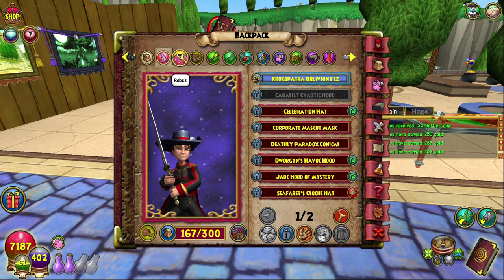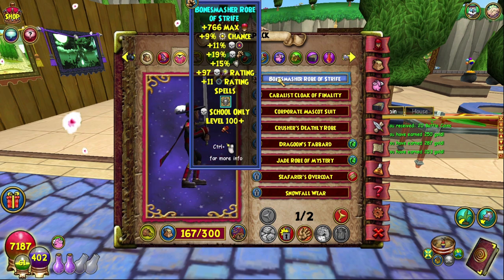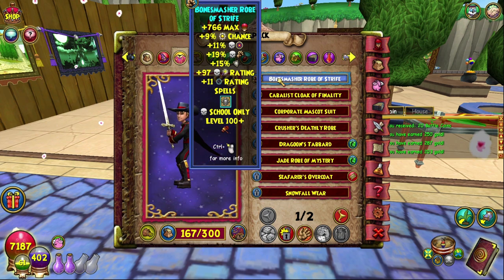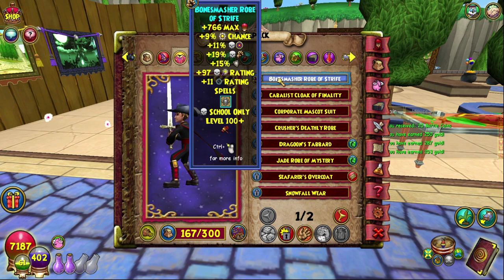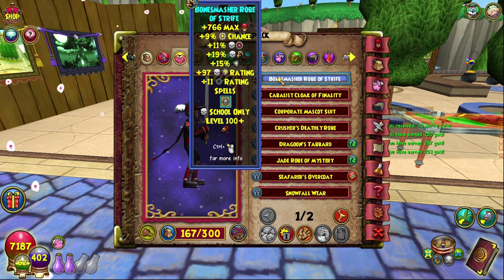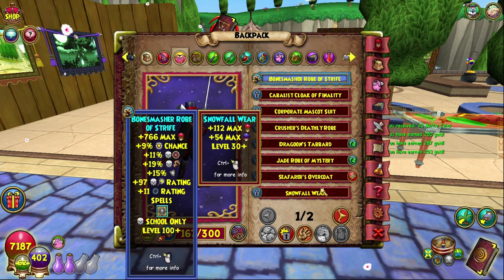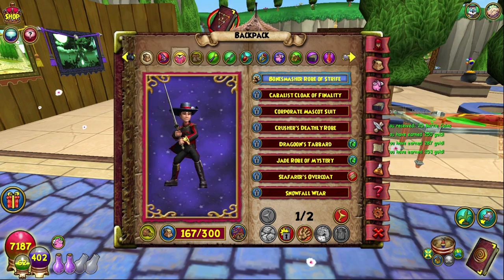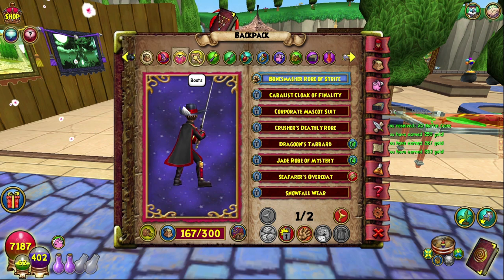For the robe, I'm currently using the Bone Smasher Robe which is from the Rattlebones Exalted Jewel. Again, that same 15% resist is so crucial, and 19 damage is pretty okay. This is probably one of the best robes I would say still — it's way better than the Dragoon robe currently, but I will be trying out some of those sets later.